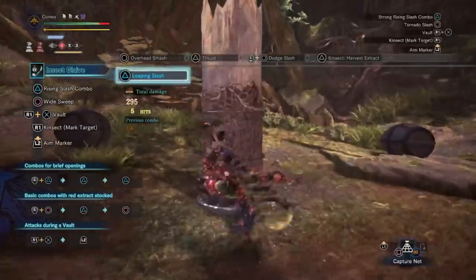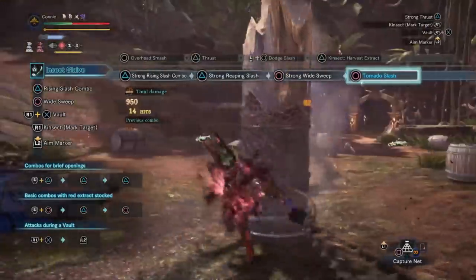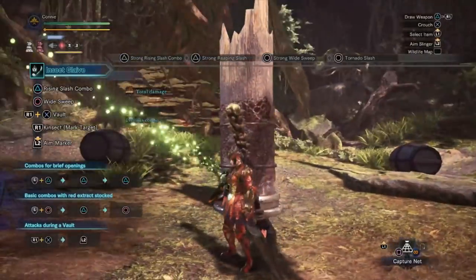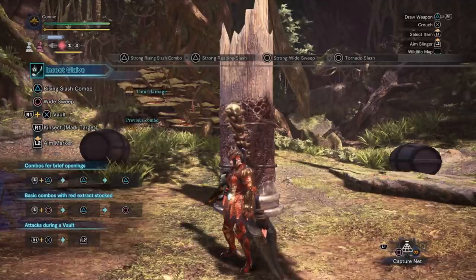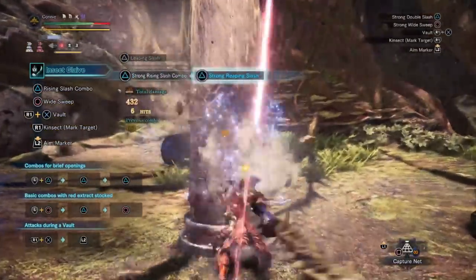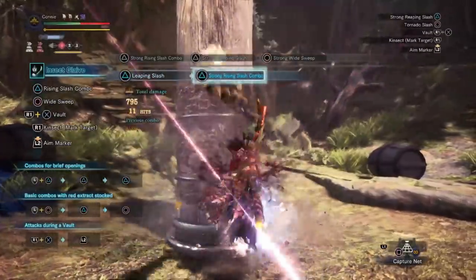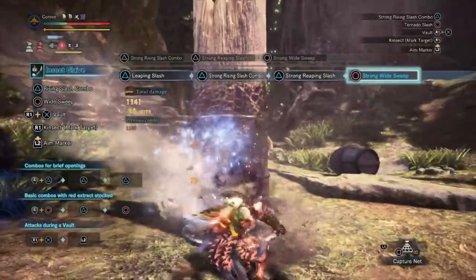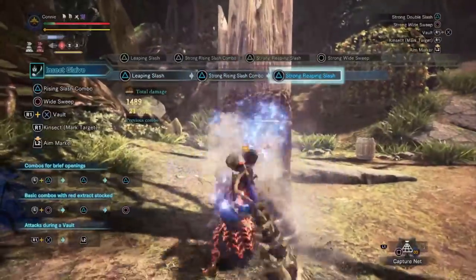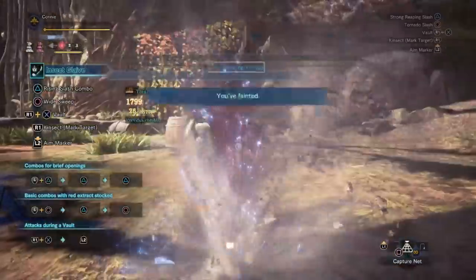However, if you attack with the insect glaive 10 times you start recovering health and it goes back up to full. It's not strictly 10 times — the mechanic is a little bit deeper than that. If you get up to eight hits and then sheathe your weapon and start attacking again, you can go past 10 and you won't start healing yet. So it has to be done without sheathing your weapon — 10 attacks in a row that land on the enemy without sheathing. And just to demonstrate: you can indeed hurt yourself like this, you don't get stuck at one HP, you will die — so keep that in mind.